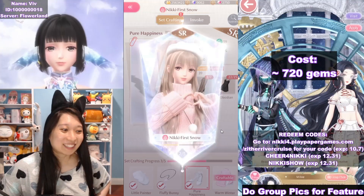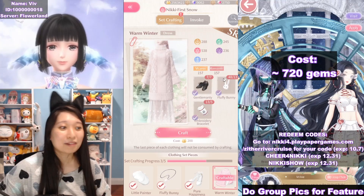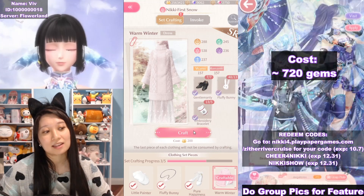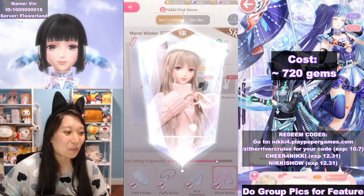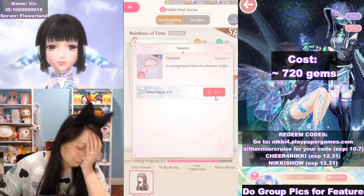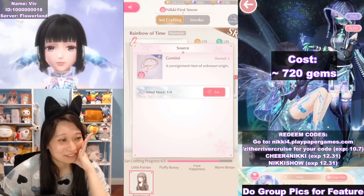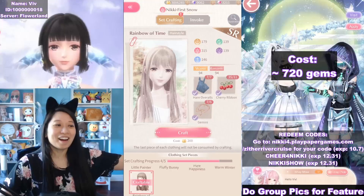This sort of reminds me of Winter Miracle in Love Nikki, if anyone plays that. Next is going to be this warm-looking sweater — look at the crafting costs, so low. It is a SR suit though. Four out of five pieces done. And then finally the last one — what am I missing? I'm missing Gemini. I had Gemini but I used it all in the Stylist Academy. I don't feel like gemming in the mind maze right now, so I'm going to come back tomorrow. The next day — we are finally done.